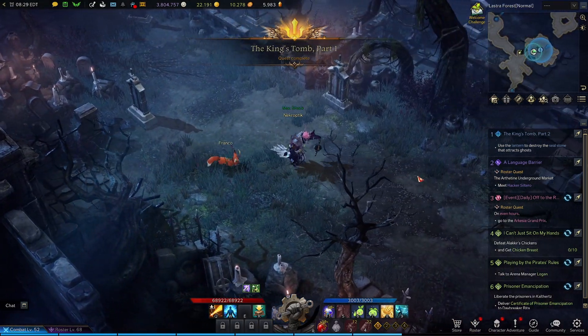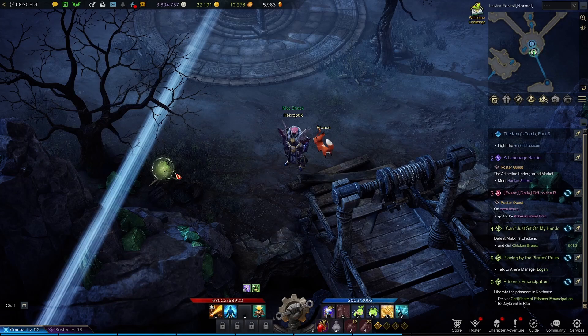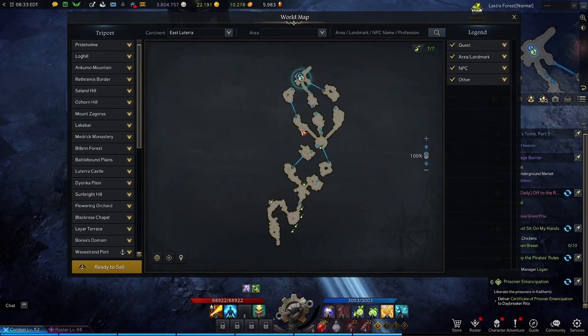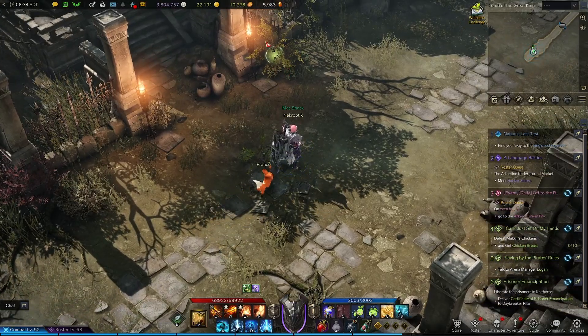Now you'll continue along on either path until you get to this platform where the paths converge again, where beside this dead tree, you'll find another seed. There are no more seeds in this section of the dungeon, so pick any path you want and make your way into the King's Tomb. Once you phase through, just walk a little bit forward, and in this fern, you'll find another seed.